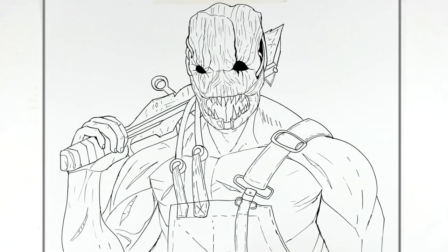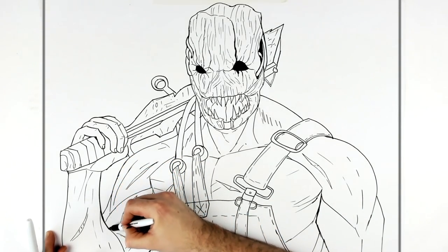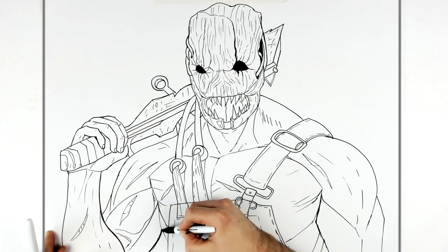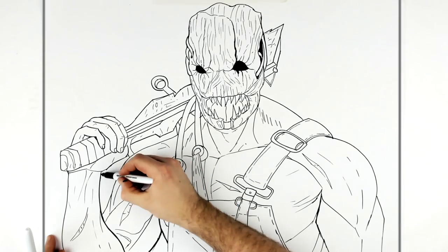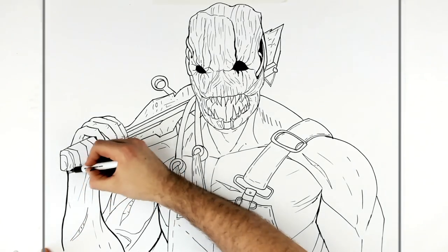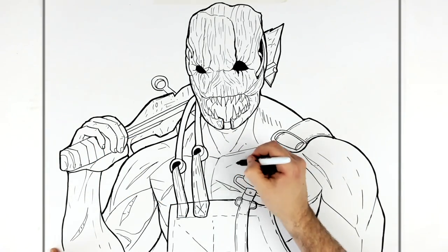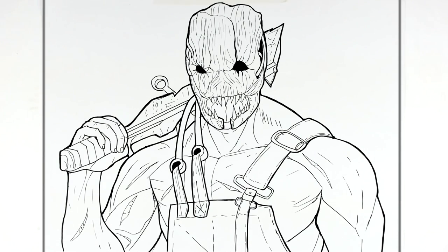Edge lines and textures and stuff, and another spike down here. If you want, thickening up some lines - increasing the line weights sometimes can help smooth things up. I'll just do that quickly now. Okay, I think that'll do - the Trapper from Dead by Daylight. Hope it's helpful, thanks for watching, see you in the next one. Bye.